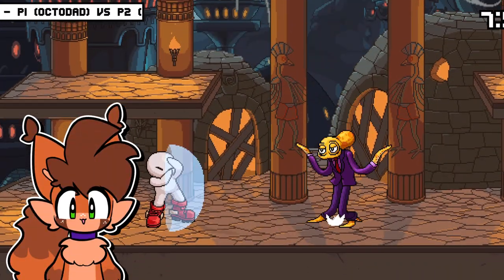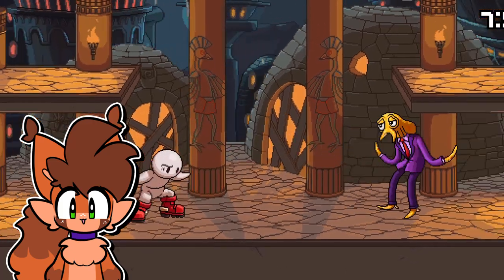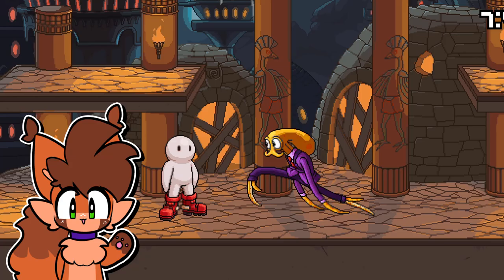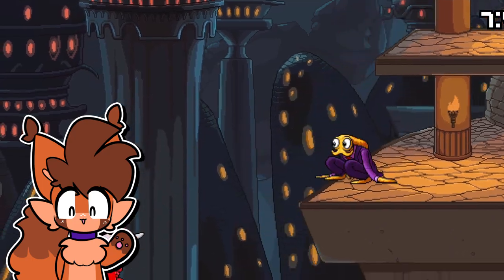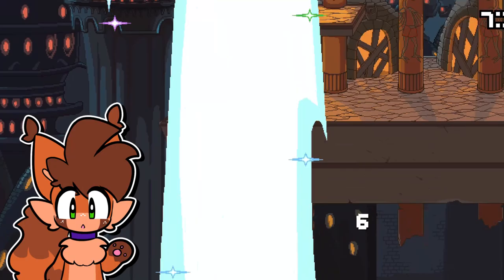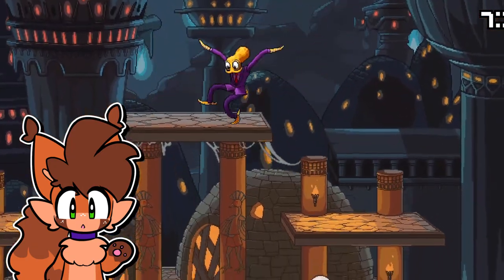The big thing about Fraymakers that sets it apart from other platform fighters is the focus on assists. The game has 19 of them built in from the get-go, all of which change the game in new and interesting ways and add so much more depth to the otherwise fairly small roster. But not every assist is created equal, and I wanted to go down the list and talk about every assist, what makes them good, and what makes them bad.